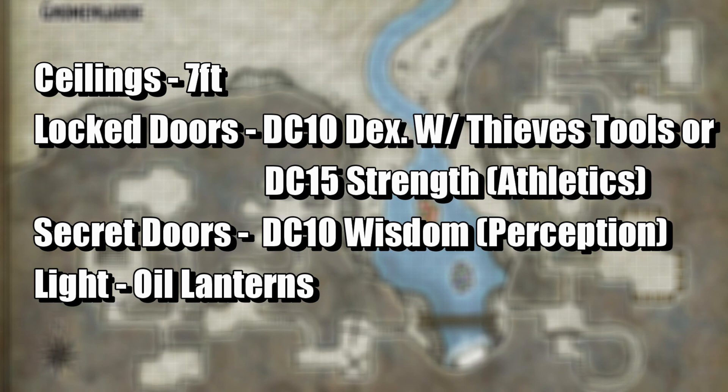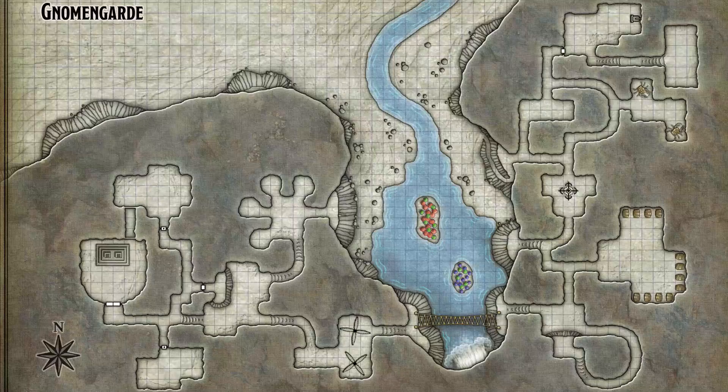The caves of Gnomengard echo with the roar of a nearby waterfall. The sound is so loud that gnomes and visitors must shout to be heard unless there's a closed door between them and the waterfall. Your quest goal is to obtain at least one magic item from the gnomes. Of the items available, only the Hat of Wizardry interests the Townmaster, Herban Wester, who offers to buy it for 50 gold — even though he knows no one who can attune to it. However, the gnomes won't hand over any magic items until the characters speak to Fibblestib and Dabble Daub in area G11.